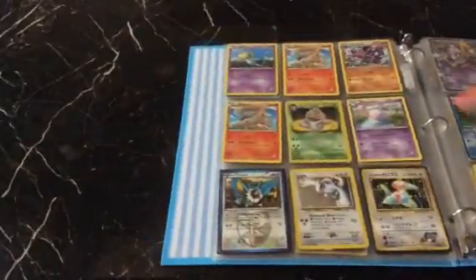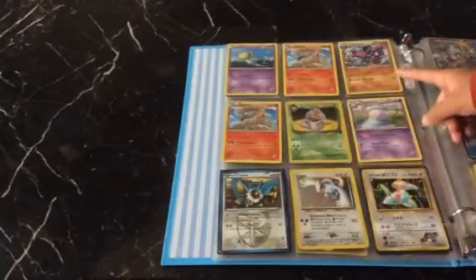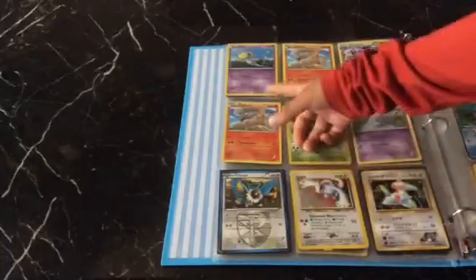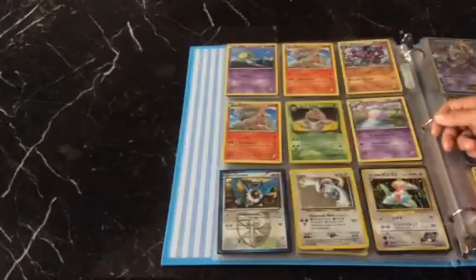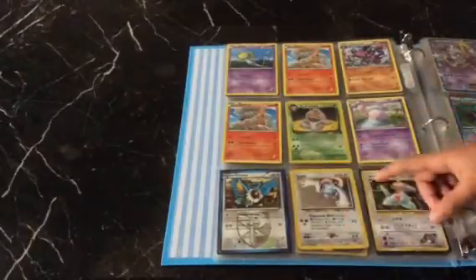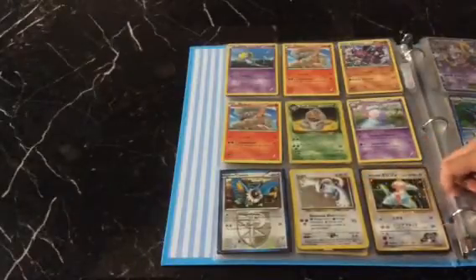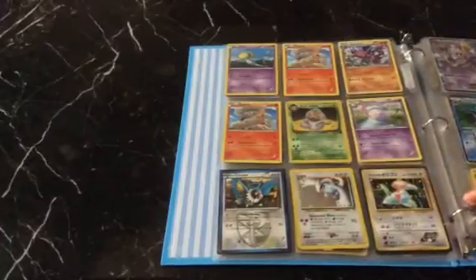You have a Uxie Legendary Pokemon, followed by a Torkoal, a Nidoqueen, a Nidoking, then you have another Torkoal, then you have a Dark Arbok, followed by a Musharna, then you have a Team Plasma Chatot, then you have a Lugia, then you have a Japanese card — I don't know who that is, but I think it's probably Sabrina's Porygon.